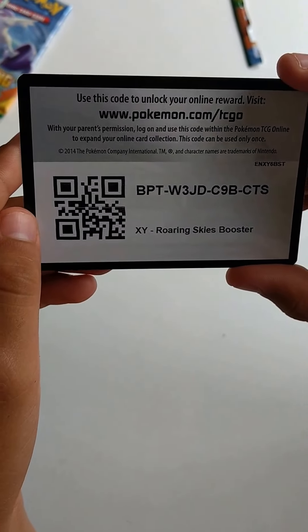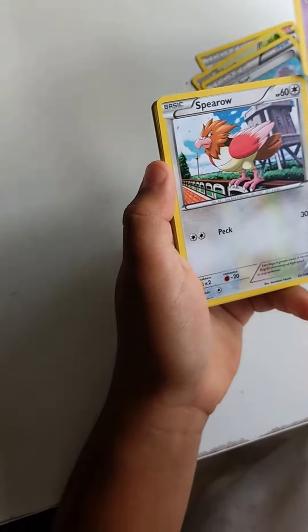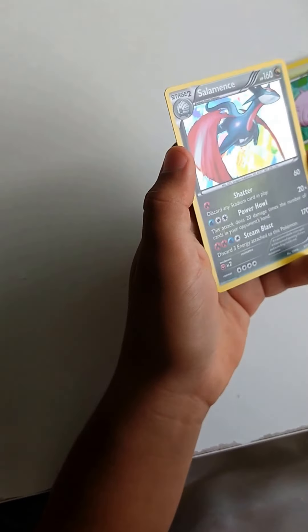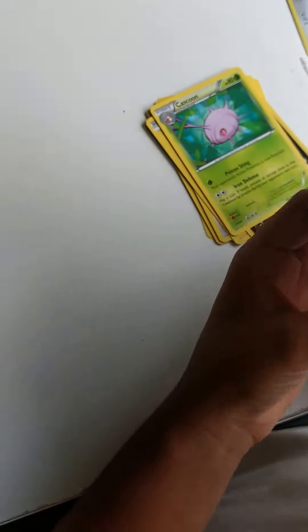Let's get into our Roaring Skies pack. Here is the code card for the booster pack. We have a Steven, Silcoon, Healing Scarf, Natu, Spearow, Voltorb, Inkay, and Cascoon. The reverse holographic is a Fletchling, and the holographic rare is a Salamence with three attacks — that's pretty cool!